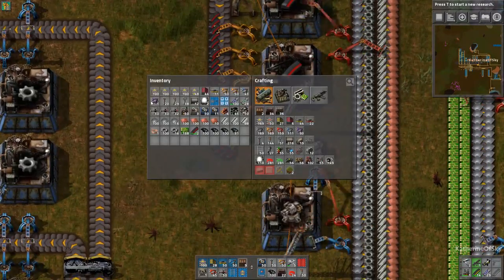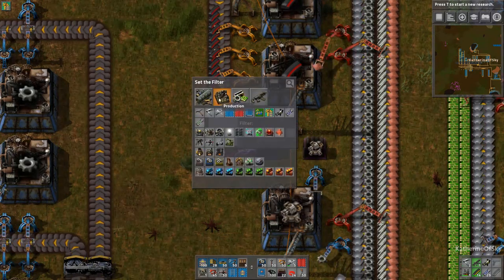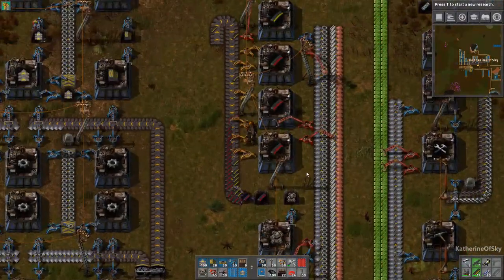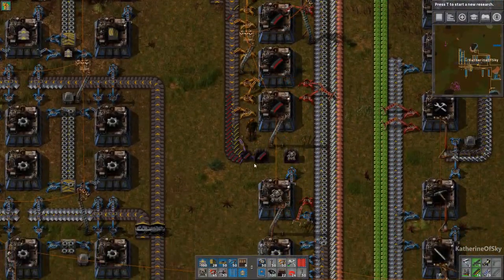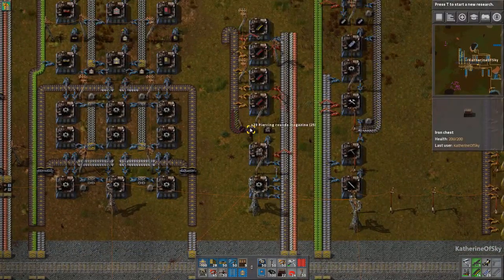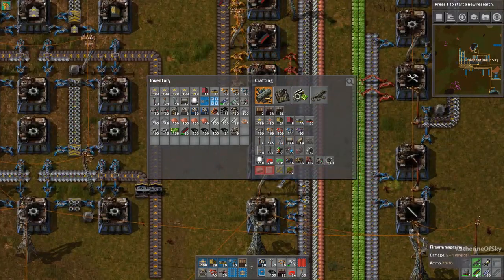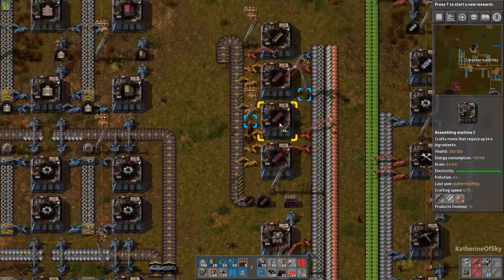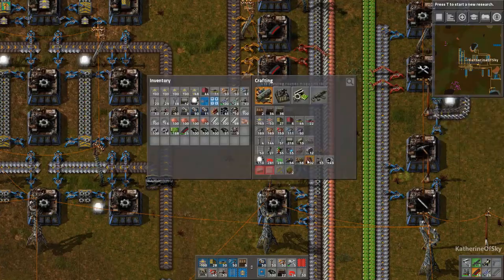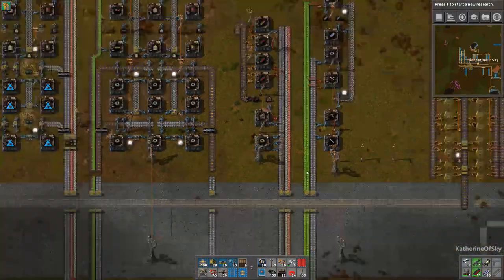So these guys are going to go in a nice chest and we're going to use a filter inserter — and we're only going to accept piercing rounds. So this is going to work really well. Basically I put the boxes next to each other for my own convenience — when I walk over here I can grab these guys and the turrets and call it good. I'm going to take out my regular firearm magazines and shove them in one of these assemblers because I really don't need them.